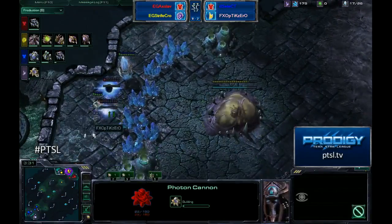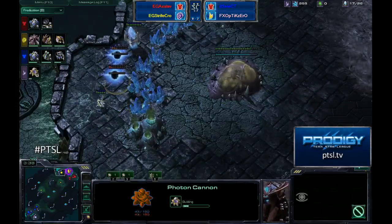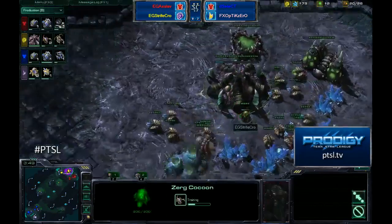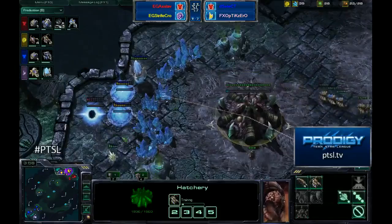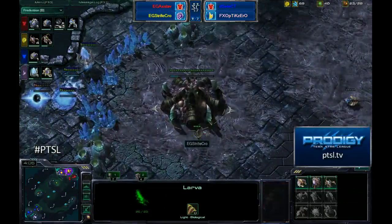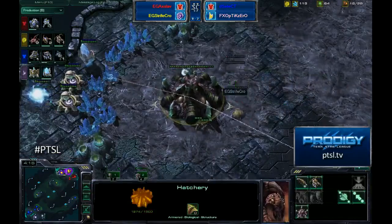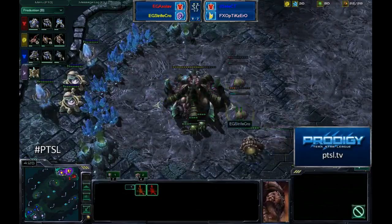Hatcheries have no vision until they're actually complete — they have like one range instead of the six or seven they get after spawning. Creep doesn't provide vision, but you can see all the creep from the hatchery anyway. Two cannons are being dropped right now and StrifeCrow is not aware of it — he does not have an overlord there. Until that hatch pops he won't realize this is happening. He doesn't have many zerglings in production — just two, which is pretty standard timing. The first queen isn't quite done yet and he's transferring drones like it's the most normal thing in the world.